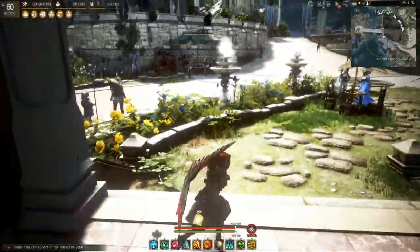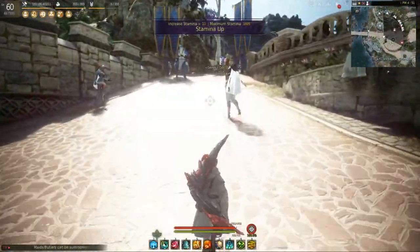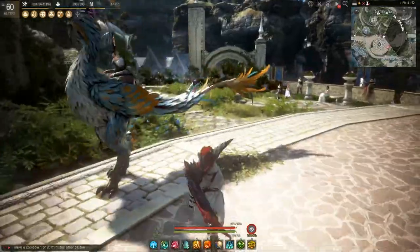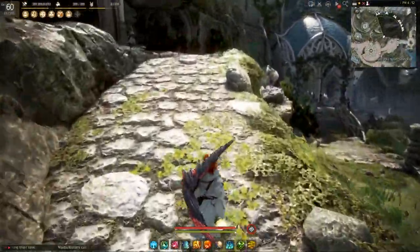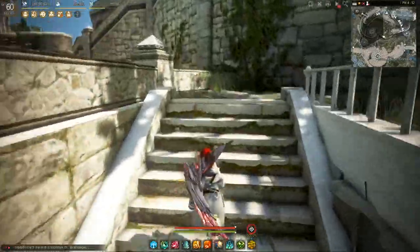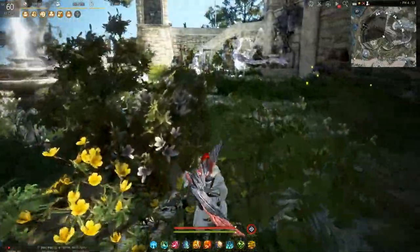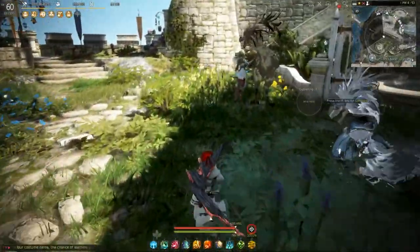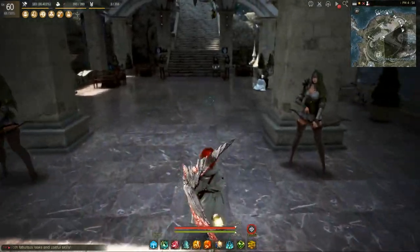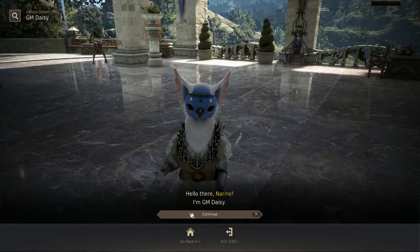Now we're going to go get GM Daisy, who is all the way up top here. I'm going to take these stone ramps to start with, double back, and right behind the pillar here are the stairs up. Around the next flight of stairs and across the patio is the next set of stairs — head on up. And to our right, with a group of three here, we'll find GM Daisy.